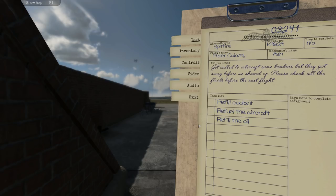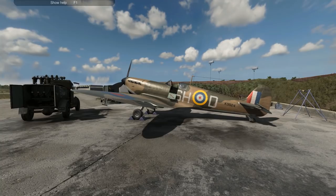Refuel the coolant, refuel the aircraft, and refuel the oil. We got called in to intercept some bombers, but they got away before we showed up. Please check all the fluids before the next flight. Simple and explanatory.